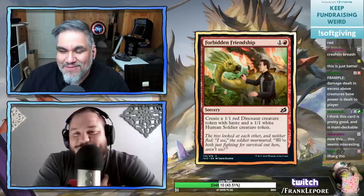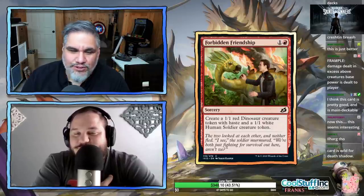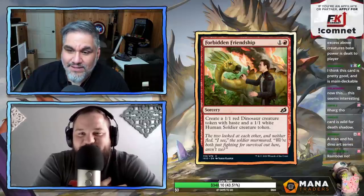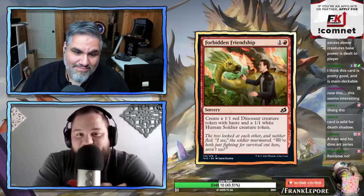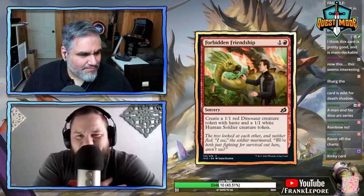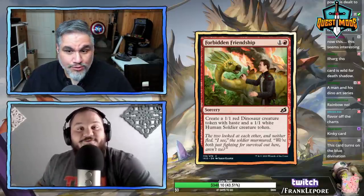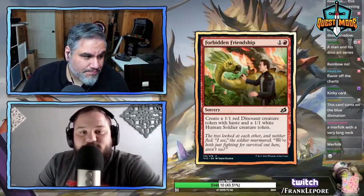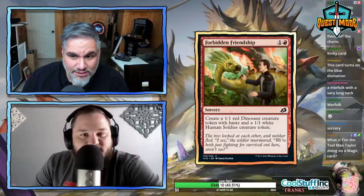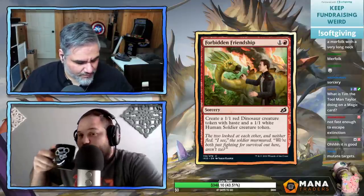Forbidden Friendship — one and a red, create a 1/1 red dinosaur creature token with haste and a 1/1 white human soldier creature token. This is your typical Krenko's Command effect. The dinosaur gets haste but the human gets nothing. This card turns on cards that care about humans and non-humans, and also fuels Blitz of the Thunder Raptor by adding a sorcery to your graveyard.